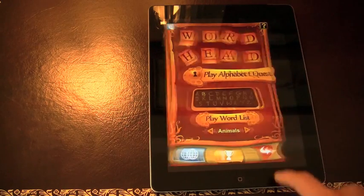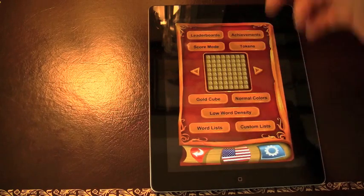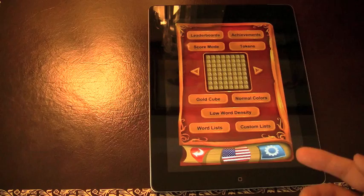I want to show you how difficult this game can actually get. Here we've got the word cube — counting the letters across, I think that's an eight by eight cube, so that's double what we were just doing.